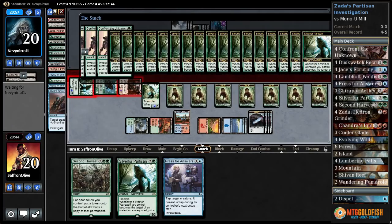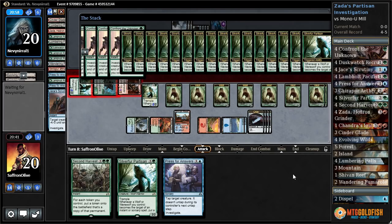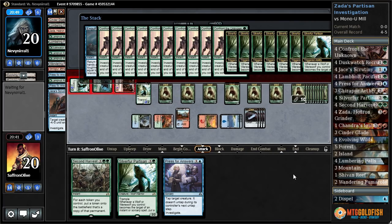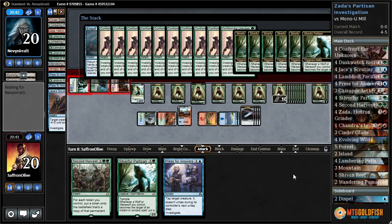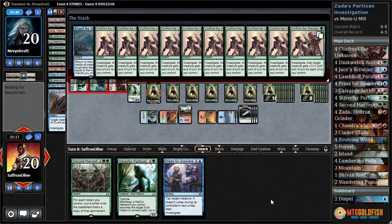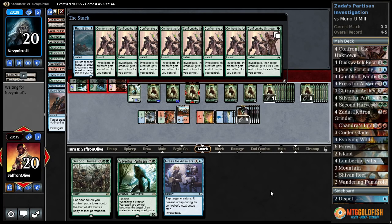Look at this! And then we're gonna kill the Jace — unfortunately if you're taking our opponent, I think we would have just won. We get some more clues. We have ten, eighteen, nineteen, twenty, twenty-one, twenty-two, twenty-three, twenty-four wolf tokens. Some are gonna get bounced. Are they all gonna get bounced? No! Look at this!